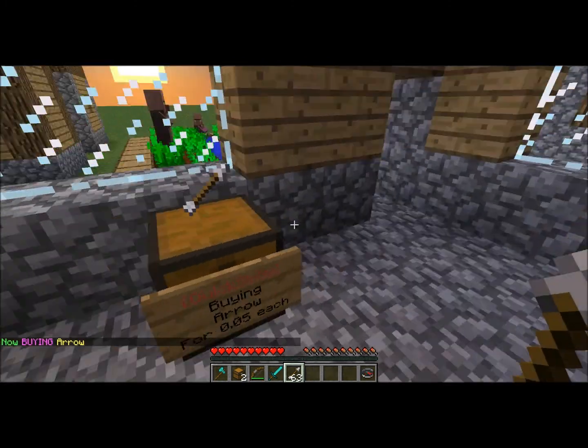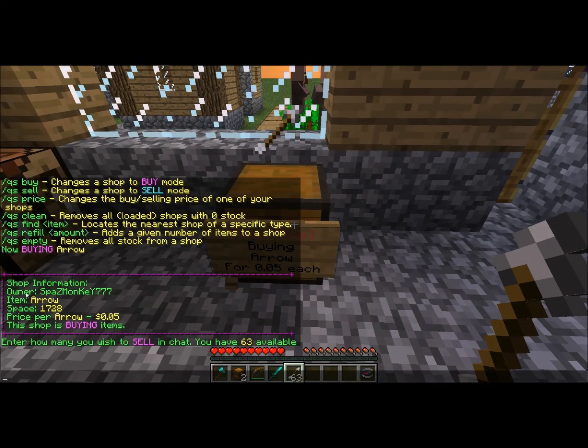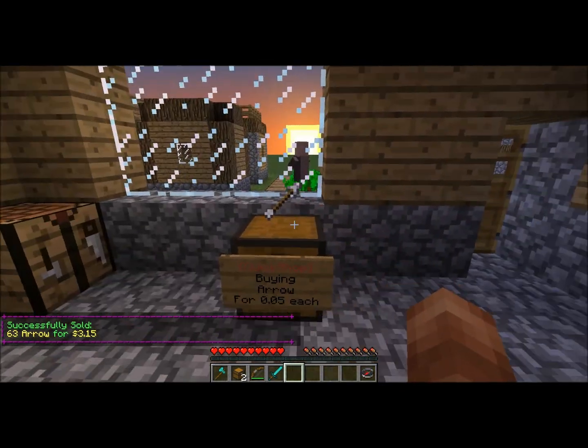And that's pretty much it. Now anyone can come up — I've got 63 arrows on me, so I can shift-click this, see how many arrows it'll let me put in, which is 1,728. The shop is buying items for 5 cents each, and it tells you how many you have in your inventory — which is 63. I sold all 63 arrows and earned myself $3.15.